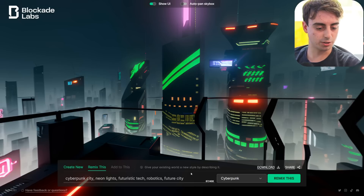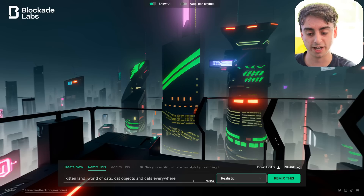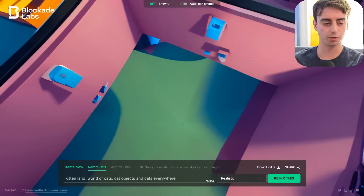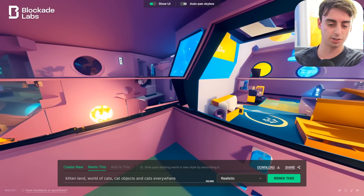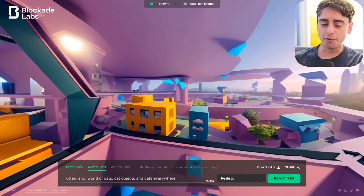They also have a remix button, which is kind of similar to the Midjourney remix. It says: 'Give your existing world a new style by describing it.' We're going to completely change up this landscape with the remix mode. We're going to say it's 'kitten land, world of cats, cat objects, and cats everywhere' with the realistic style. By remixing, you actually retain quite a lot of what you originally had. The prompts could not have been more opposite from each other, but it sort of re-envisioned my cyberpunk world into this pink, girly-themed kitten world. I don't really see any cats anywhere — it's very much still heavily biased towards the original image.